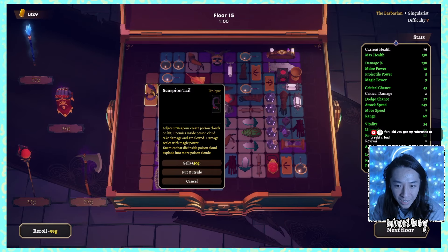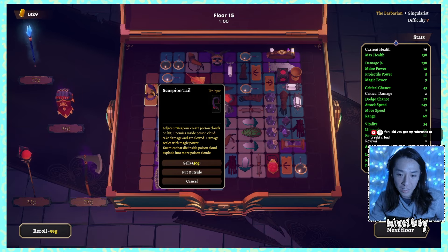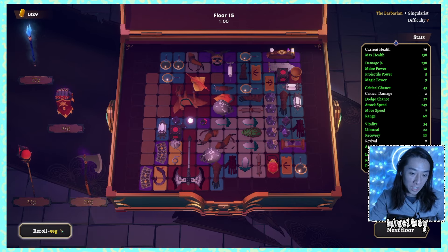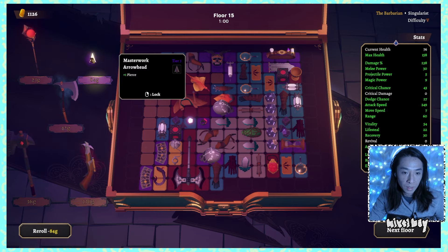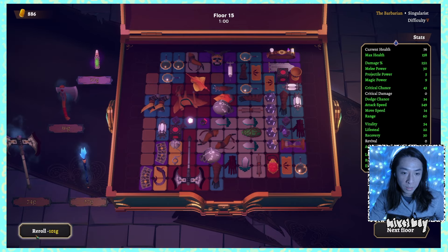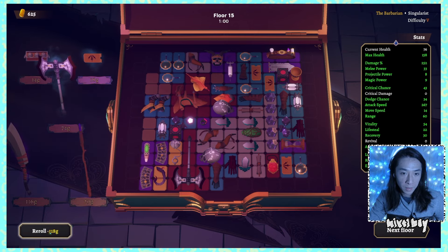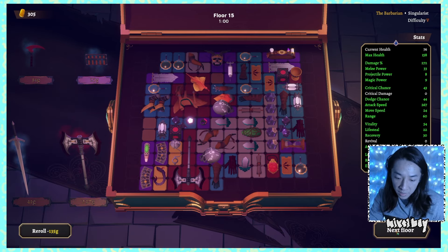I'm gonna take the wild card - we got a scorpion tail! I've never seen this: adjacent weapons create poison clouds on hit, enemies inside poison cloud explode. It scales with magic power - enemies that die inside poison cloud explode into more poison cloud! That's spelled incorrectly, but I'm going to use it anyways. We're only going to have one weapon touching it obviously. I can't use the arcane anvil. We got the boots - this is going to give us less resource gain which is totally fine, but gives us more power. One more re-roll - we need that, get me out of here.